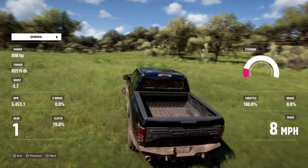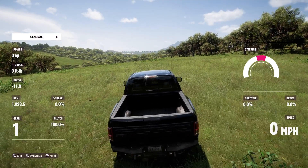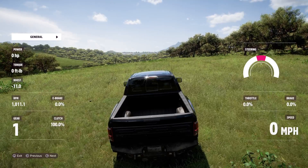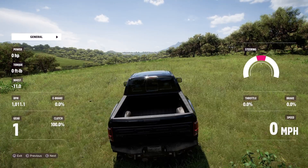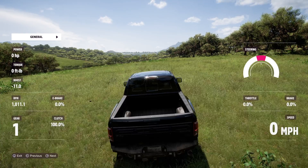There is a telemetry display you're looking at here in Forza Horizon 5. Once you're in the menus, you can cycle through different things. As you can see, there's horsepower, torque, boost, RPM, e-brake, gear, and clutch.